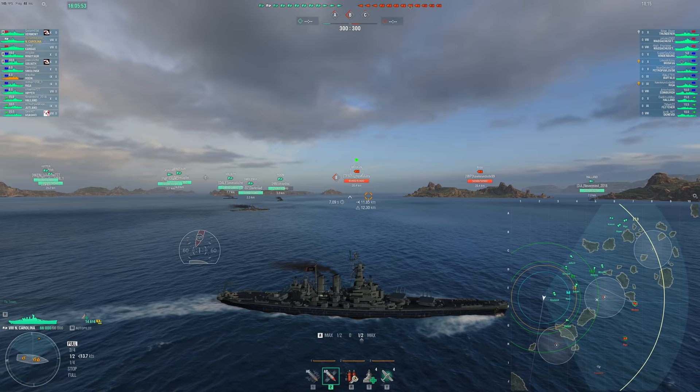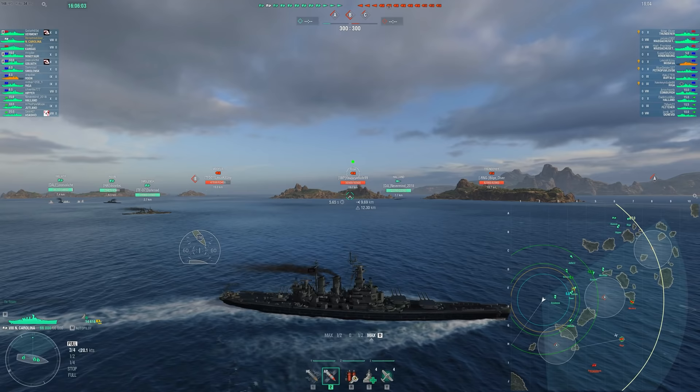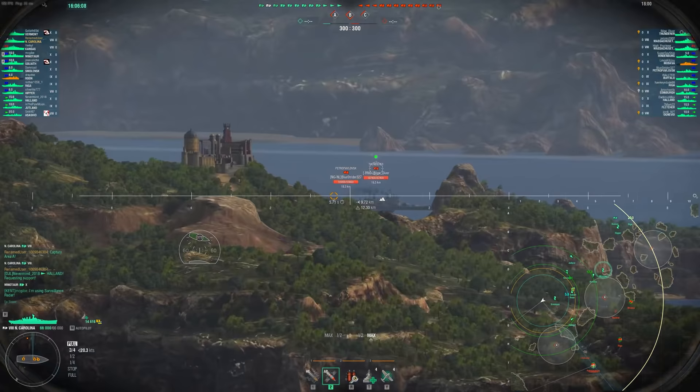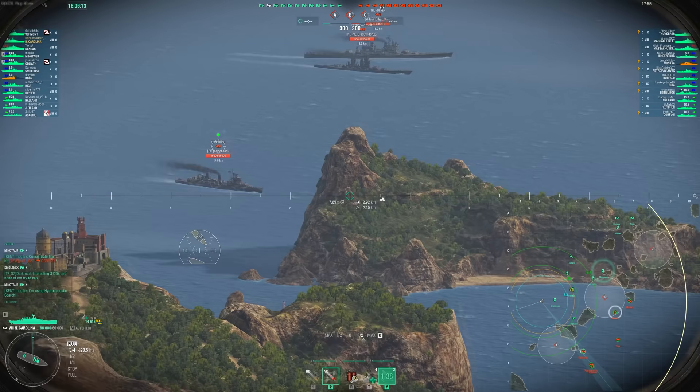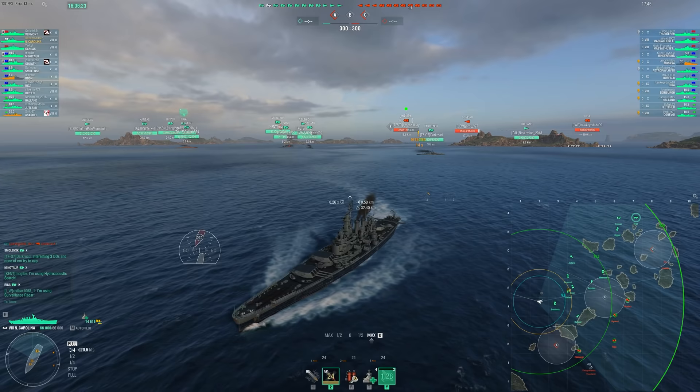There's no point in getting upset and charging into A if your teammates aren't going to support you on the cap or the side you spawn at — don't overcommit. Throwing your life away early game just isn't going to help you win games. Our Holland decides to double back towards B, and hopefully he'll be able to help over there. But for us now, we have to deal with a bunch of ships pushing through A.